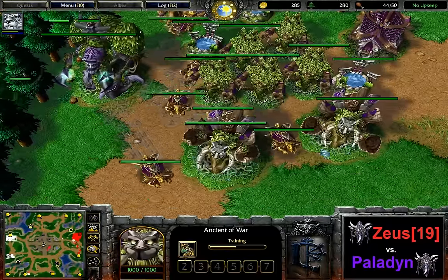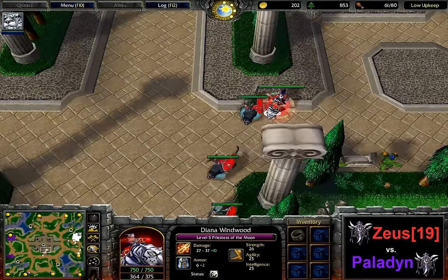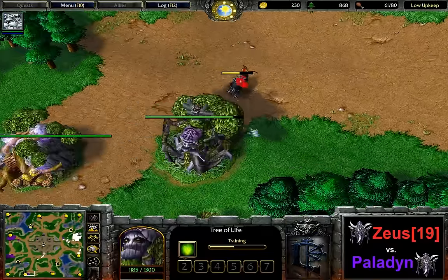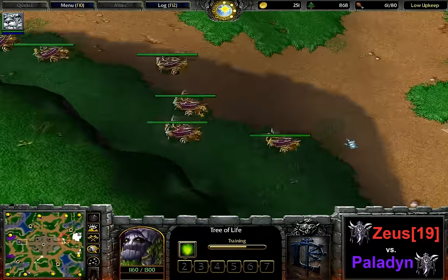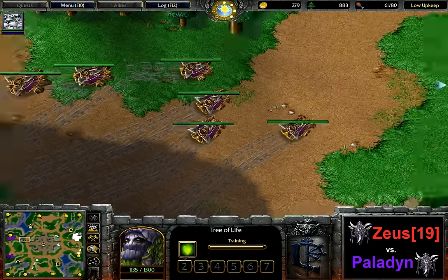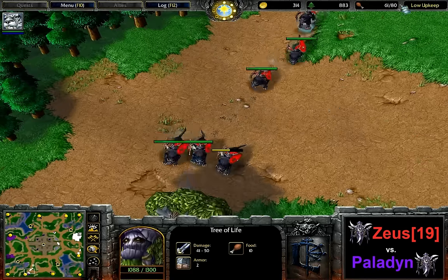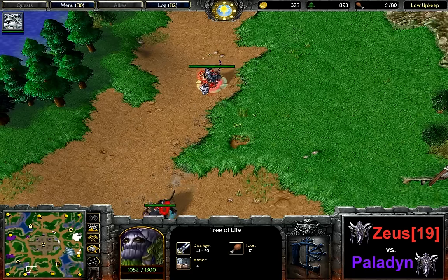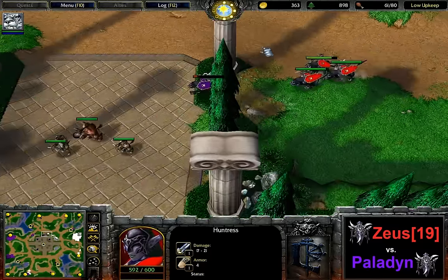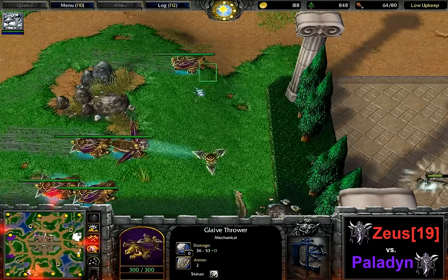Level 6 in just a second for Zeus — that's also going to be a factor. He's got the expansion; this one should definitely fall. Paladin does not yet have the means to defend that, or he's probably not even aiming to defend it — because a bunch of Glaive Throwers there wouldn't fare well against the large number of huntresses. Zeus is also splitting his army a little bit, trying to keep map control and maintain good map awareness of where Paladin is heading — for example to see if all of a sudden six Glaive Throwers are heading across the map.